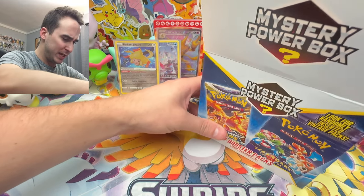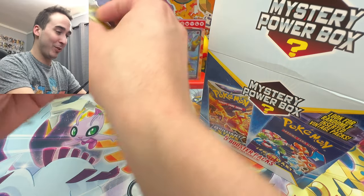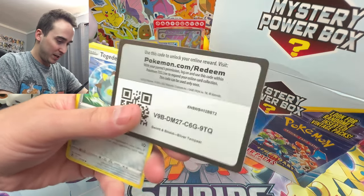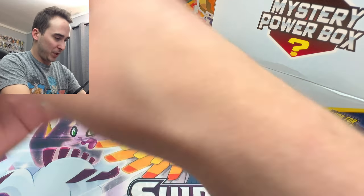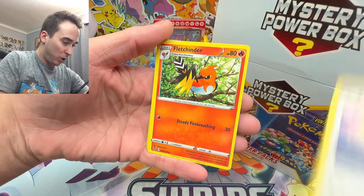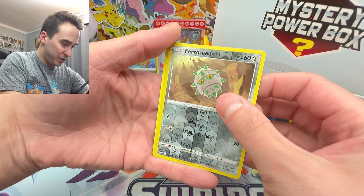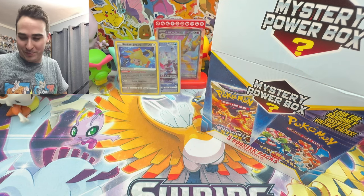We should have three more packs left. Our third pack is also a Silver Tempest booster pack — going three for three. Can we get anything crazy? We have another Water-type Energy, a Brandon Trainer, Altaria, Fletchender, Tokidamaru, Petalil, Pikachu, Growlithe, a Reverse, and unfortunately only a regular rare out of our third Silver Tempest booster pack.